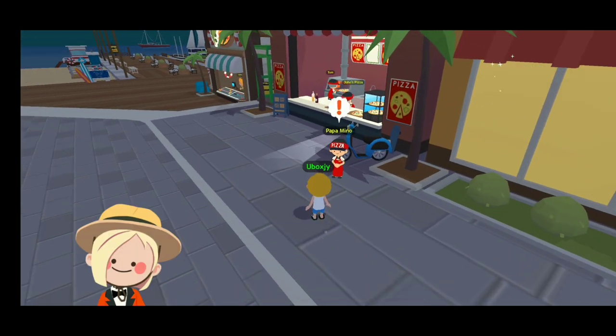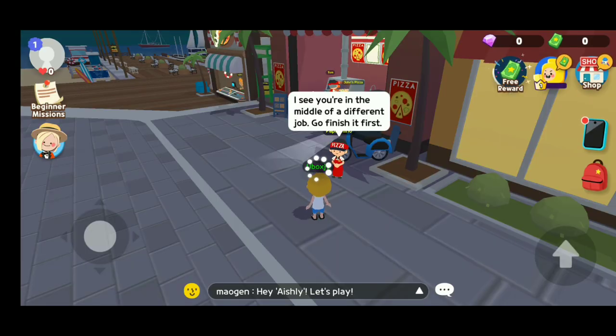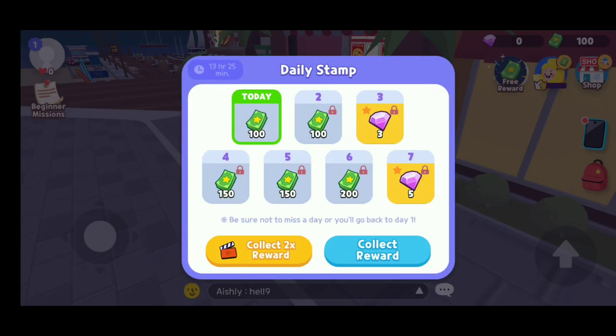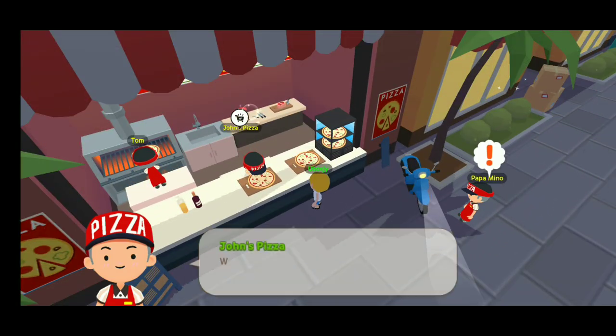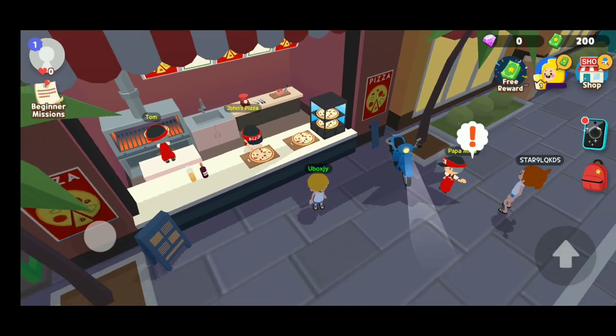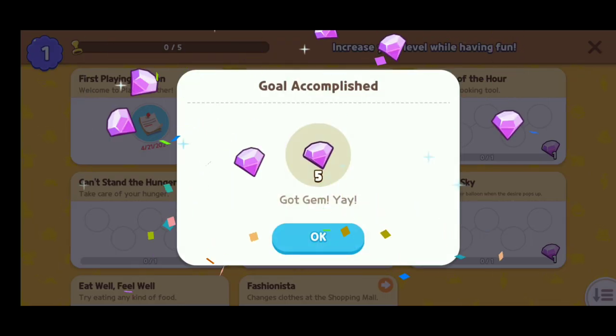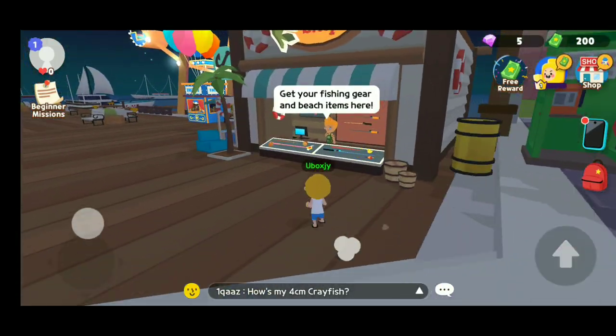We are going to the pizza place — it is not very far so it will only take a moment. Let's walk around just like an athlete. It is showing the direction where you need to go. We have reached there — I will not take a job from the pizza man. Let's just take a pizza because I am very hungry. I took a pizza and ate it.